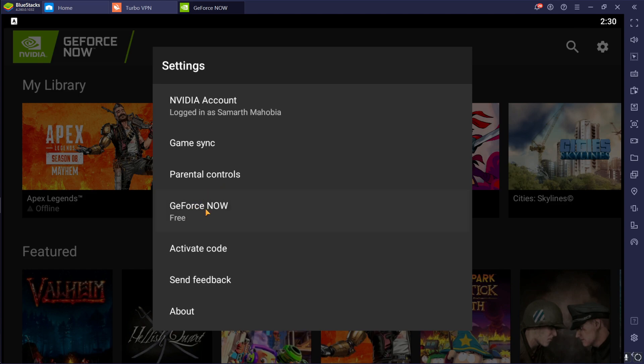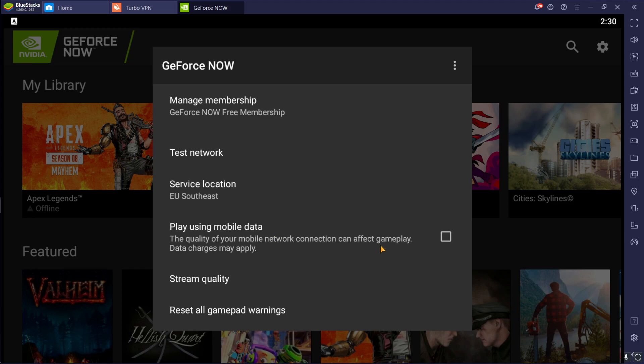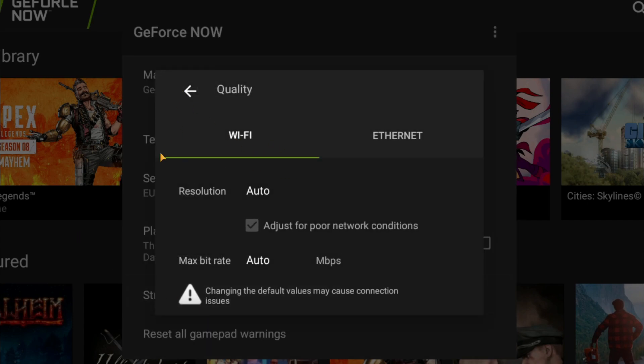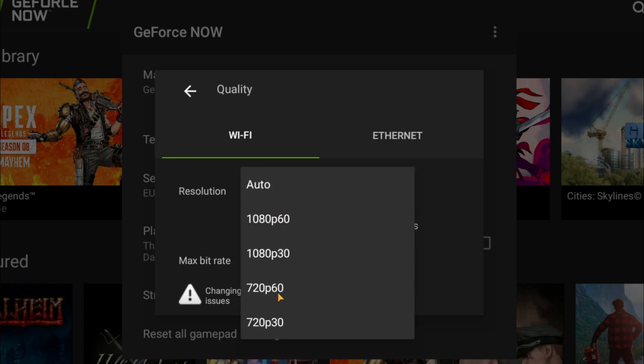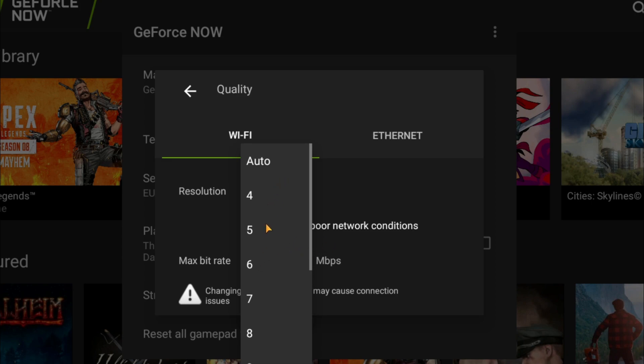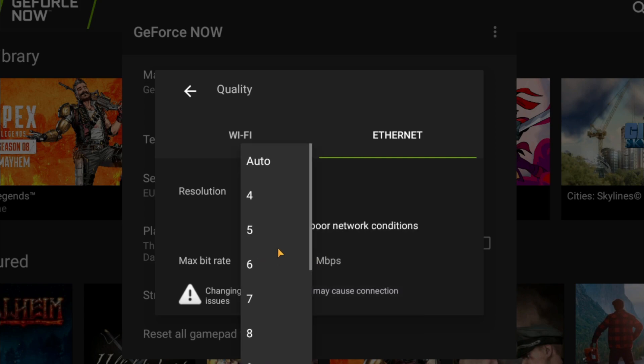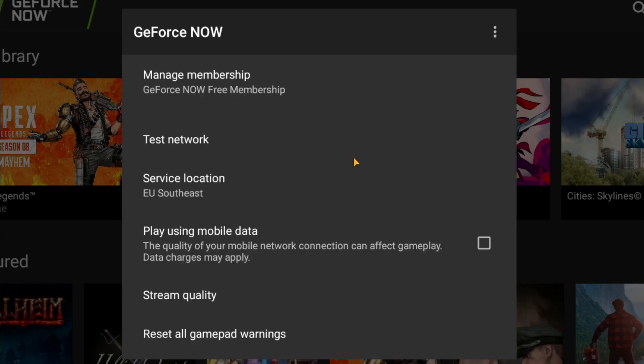For me, the nearest location is EU Southeast, so I'm going to click OK. Then click the settings gear again, go to GeForce Now, and uncheck 'Play using mobile data' — you should only play on Wi-Fi. Now go to Stream Quality: set the resolution to 720p 60, and for max bitrate, move it down to around 10 or 15 Mbps — do not leave it on auto. Using less bitrate on mobile will give you more quality. If you happen to have an Ethernet connection, use 720p 60 at 20 Mbps.